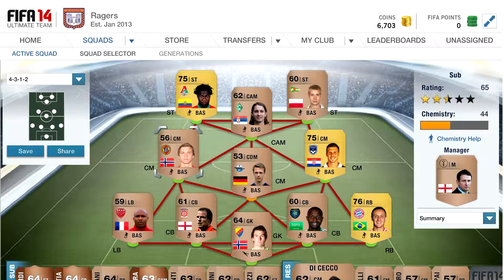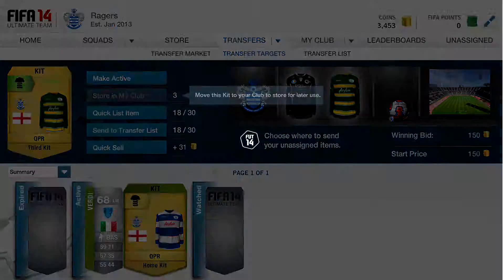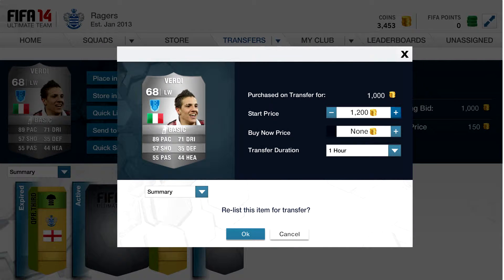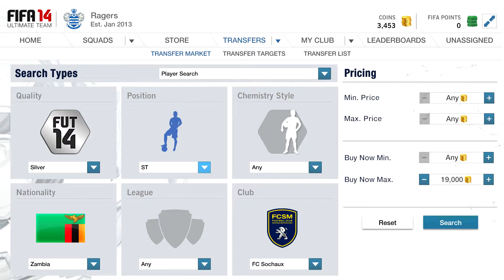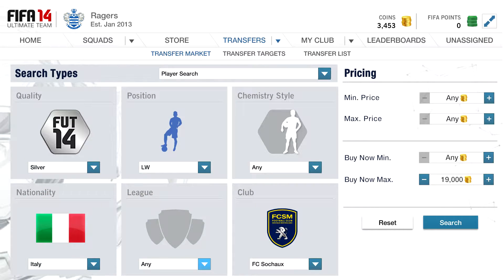We're going to give it a go and see what happens. In our trade pile we've got Verdi — he cost me 1000 coins and I saw a lot of him on the market selling at buy-nows for 1500 or 1400. I bought this card from Ginger FC, which is a pretty good name, and put him up for 1500 for six hours. Going back to the market to check the other versions of him — there are lots available for 1500.